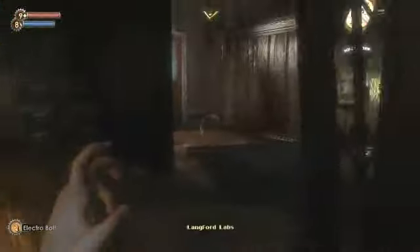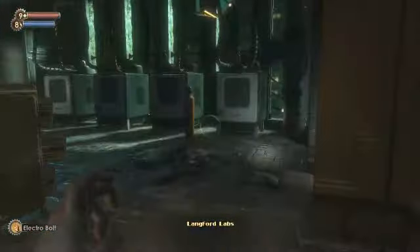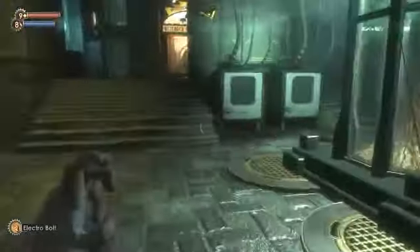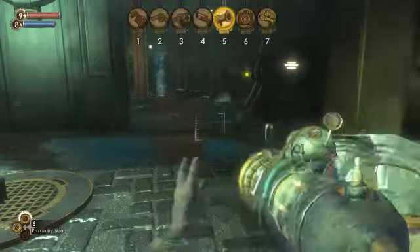And now we're going to take on our final Big Daddy of this level. Follow a strategy similar to the one in the turret room.